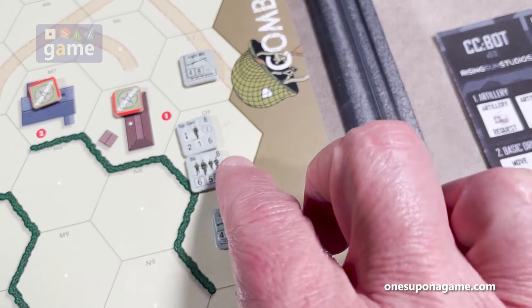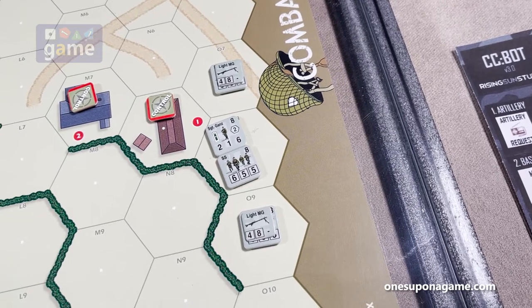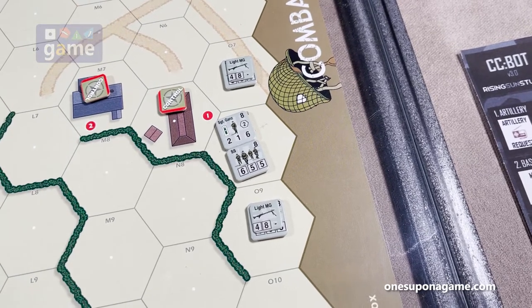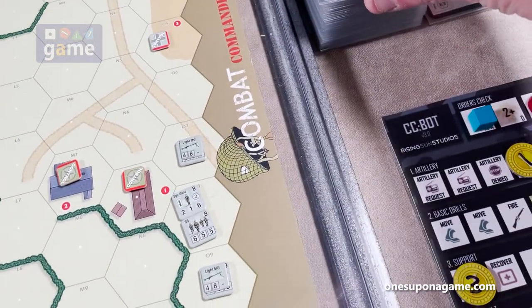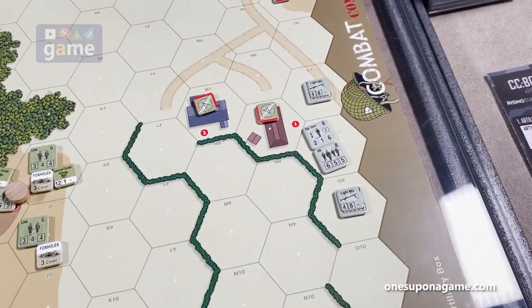They have no cover at all at this moment. He is at an eight plus two for Sergeant Gans — that's a ten. He flips over a card and we got an event, so it's a ten plus seven is seventeen. He survives the attack.